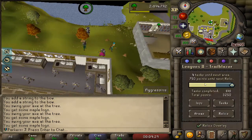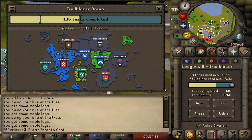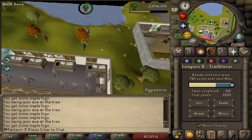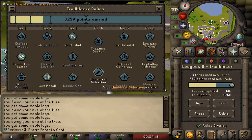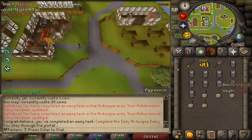I only need four more tasks for the next area. I'm going for Asgarnia second - a lot of people are going for Morytania but I'm choosing Asgarnia. I've got 750 points until my next relic, which I believe will be Unnatural Selection, as I'm not that bothered about the Treasure Seeker one.